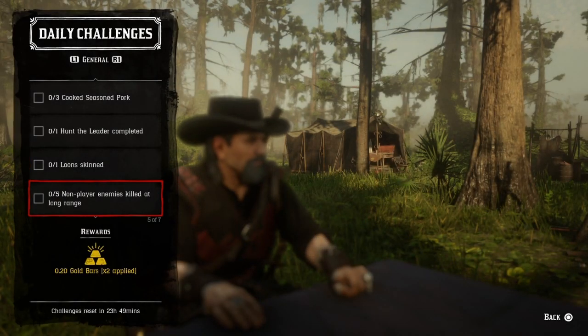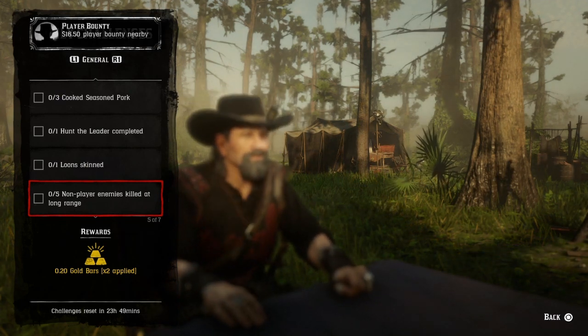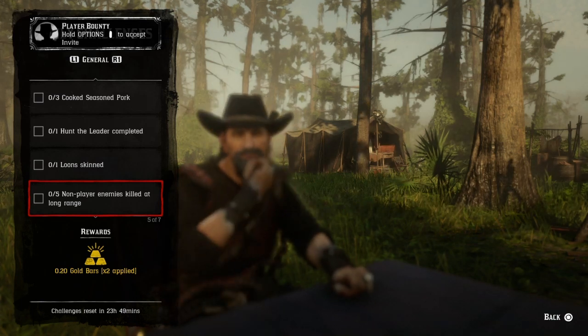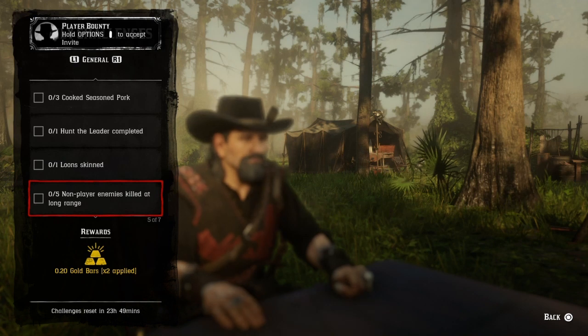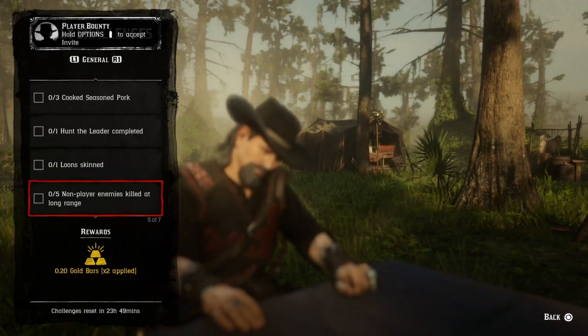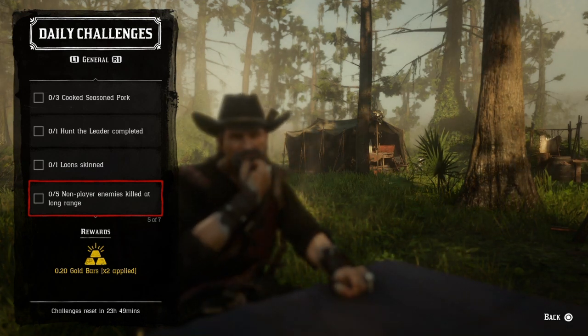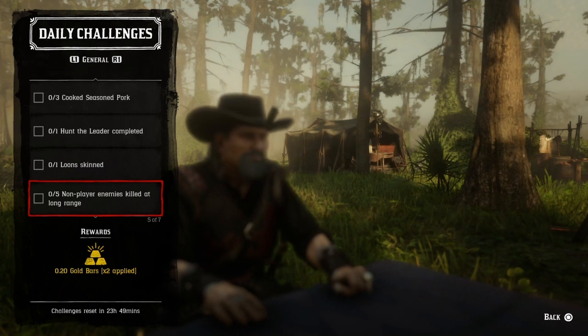For five non-player enemies killed at long range, find hideouts and roadblocks. I use a sniper rifle or improved bow. You can go down to Del Lobo — there are two guys sitting on the fence. Ride up, get your sniper rifle out, pop both of them, run away, then come back and do it again. You'll get five non-player enemies killed pretty quickly.